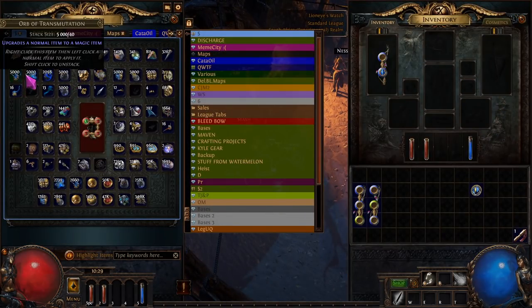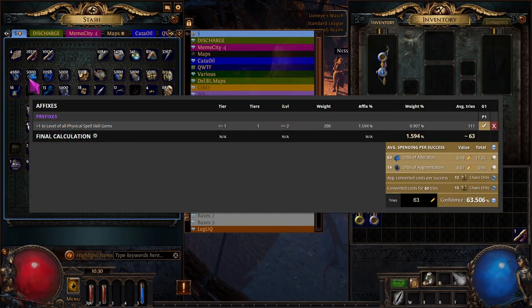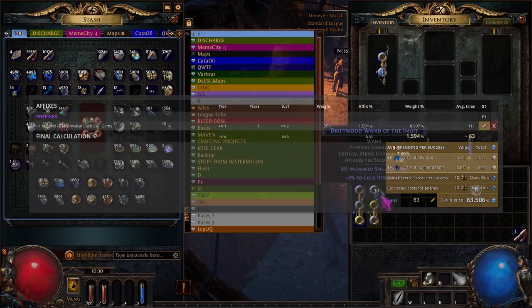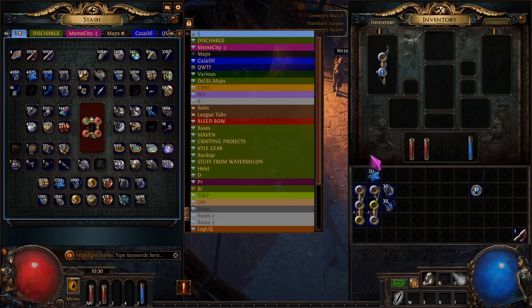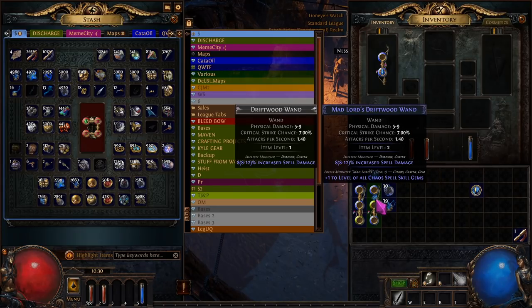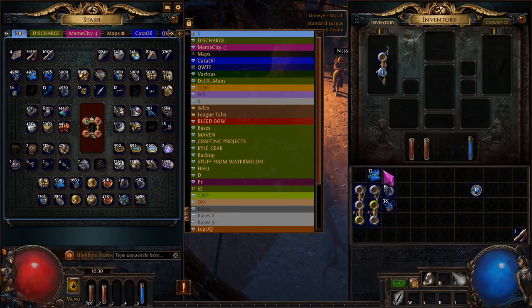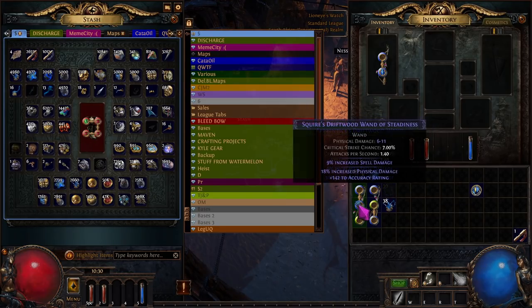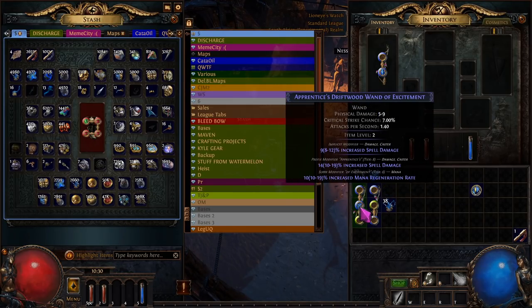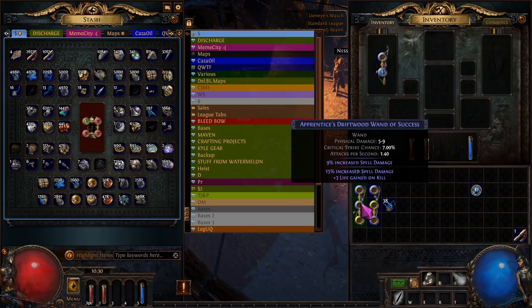The first method is alt spamming — it's about a one in 63 chance to get phys if you use alteration orbs. You can just spam it. If you hit a suffix without a prefix, use an augment because it will essentially be a free alteration. So we got one, and if we wanted two we can do it again.